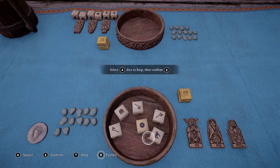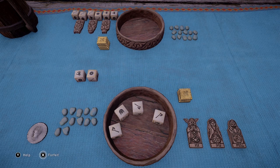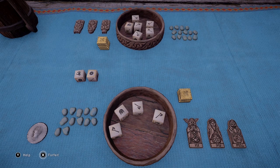As a refresher, the helmet will block the axe, and the shield will block the arrow. Those are what the other faces mean.